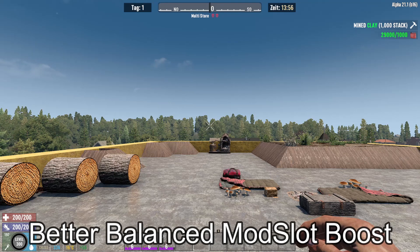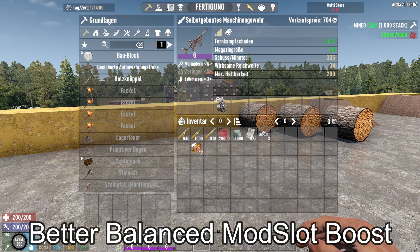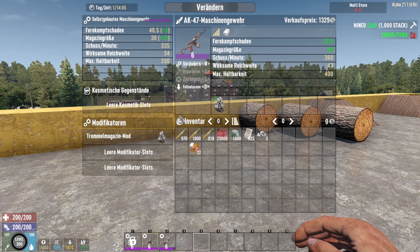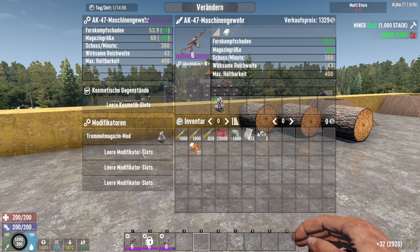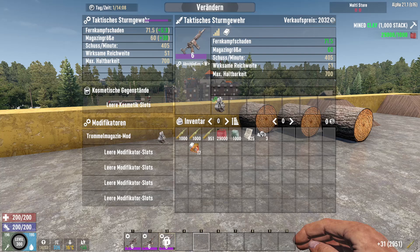Und in der nächsten Mod geht es um Mod Slots – also wie viele Mods ihr auf einer Waffe installieren könnt. Fangen wir mal an mit der ganz einfachen Pipe Pistol, Pipe Machine Gun. Das selbst gebaute Maschinengewehr hat jetzt zwei Plätze anstatt nur einem. Da war es ja egal ob du Stufe 1 oder Stufe 6 Maschinengewehr hattest – es hatte immer einen Mod Slot. Jetzt hast du drei. Bei der AK ändert sich das Ganze: da hast du dann vier Mod Slots. Und das nächstgrößere ist das taktische Sturmgewehr – da hast du dann sage und schreibe fünf Mod Slots.